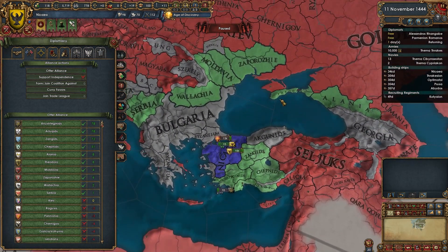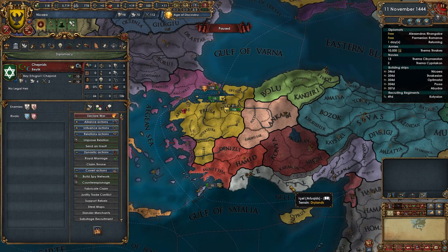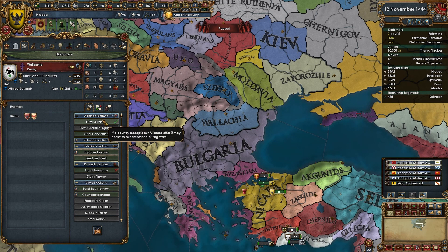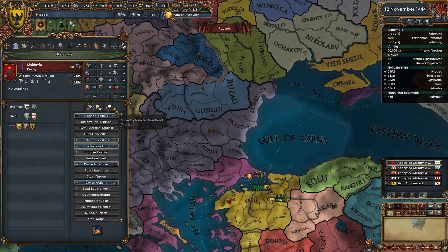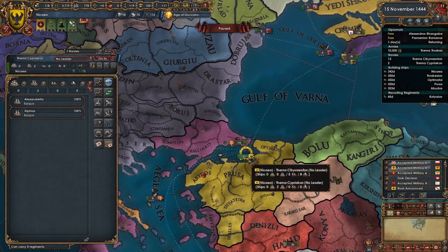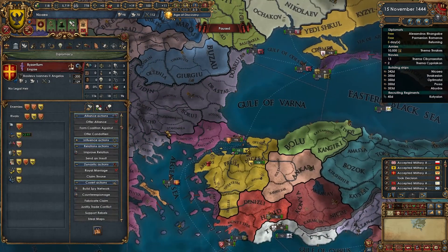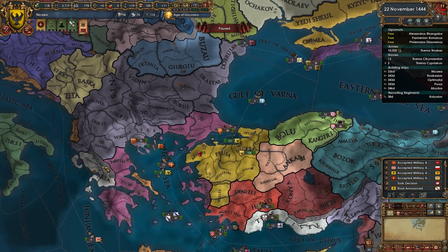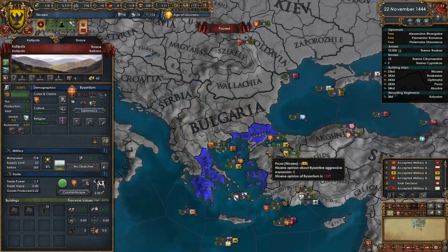I'd rather not ally people that directly border me because they'll get in my way. Let's ally these guys and then Moldavia — I want to ally somebody to act as a defensive alliance to prevent anyone from getting any funny ideas. These guys have 11,000 units and are allied to Serbia.